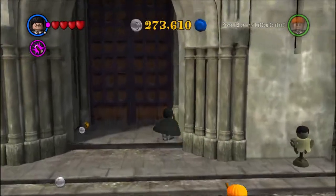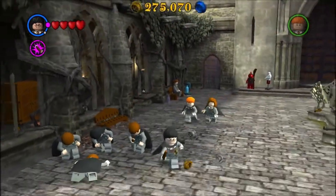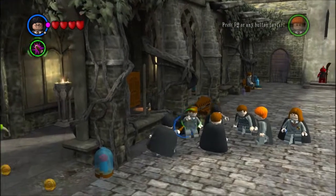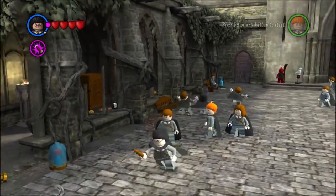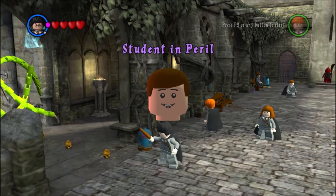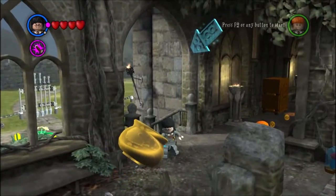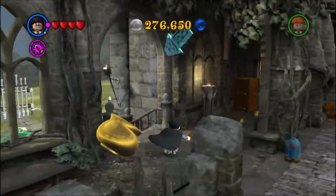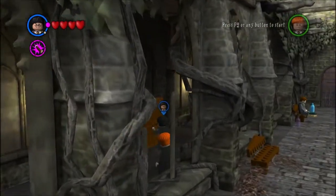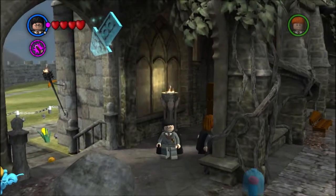Going into the grounds and collecting more studs - they do sometimes respawn in this area, which is nice. I'll cast on these guys to get them away from this student in peril - there we go, student saved! I don't think I can get those pixies yet; I think I need another spell, probably Immobulus, but I won't get that until later in the game so I'll have to come back.